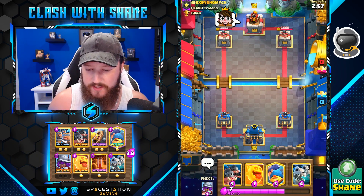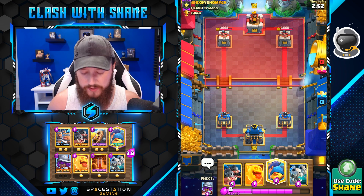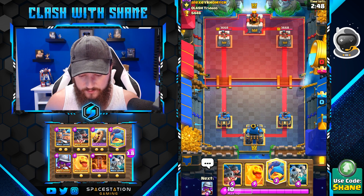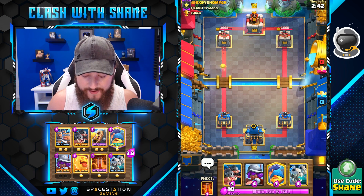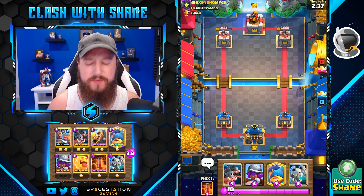Alright, Mr. Alexei, good luck sir. Nice thumbs. We're going to go ahead here, probably drop down a heal spirit maybe — yes, that's the play to make. Heal spirit left lane. He answers it — he probably has golem.